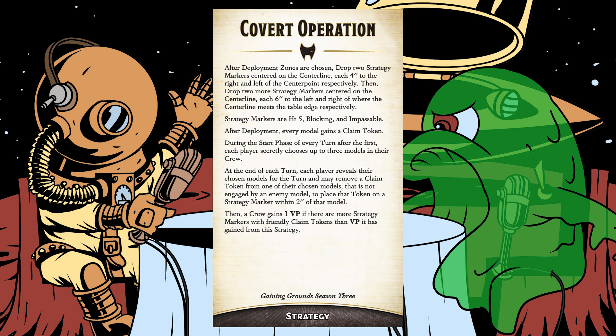The ability to target models that haven't dropped their claim tokens yet can lock opponents out of scoring entirely. This strategy builds toward a point where one or two markers remain and you can defend by simply engaging the enemy in melee — since claiming requires not being engaged. High-level play involves reading where your opponent is going and reacting to shut them down. Activation control masters like Youko or chi-and-gong setups could be very strong here, and it may give some previously weaker masters a meaningful boost.